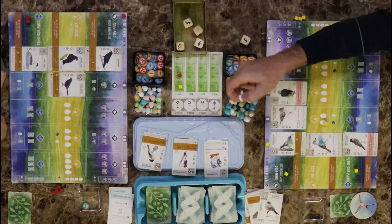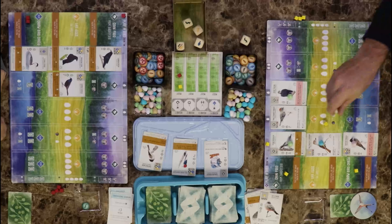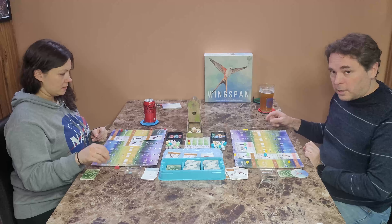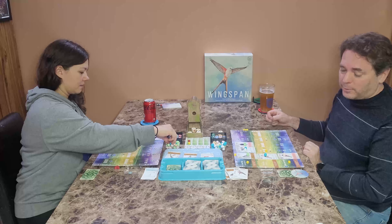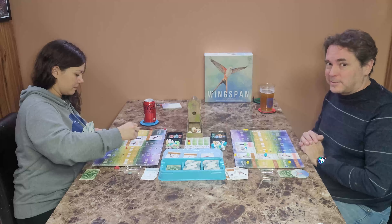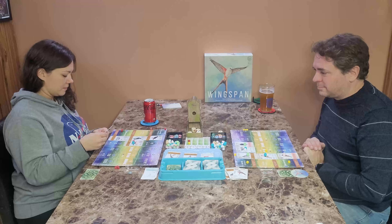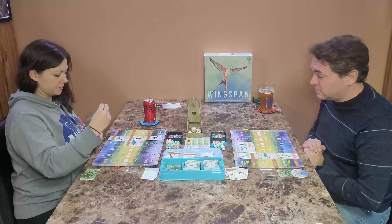Between rounds, if you do the predator action and succeed, I get to pick one from the bird feeder. I don't have any predators, just so you know. I'll gain this one and then discard a card. I may discard an egg from any of my other birds to gain two food from the supply, so I'll gain two of those.